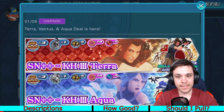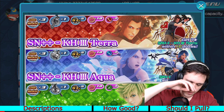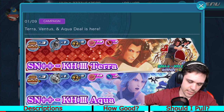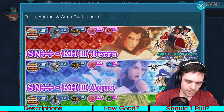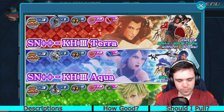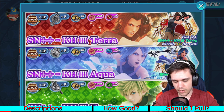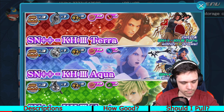These medals are absolute game changers. In terms of the banners themselves, you can see here on the screen — they are 10 Mercy Pull from each respective banner. So Terra, Aqua, and Ventus — each one is a 10 Mercy Pull.